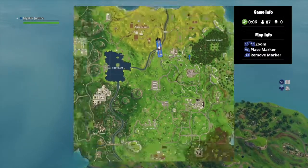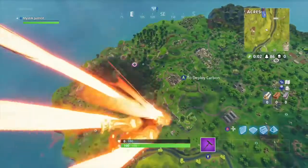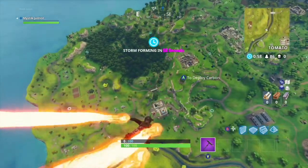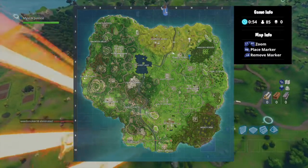To complete the challenge, search between a stone circle, wooden bridge and a red RV. So just shoot straight down there or bring up the map again so you can get a really good look. We'll be looking for a battle token which will be sitting on top of a large log.